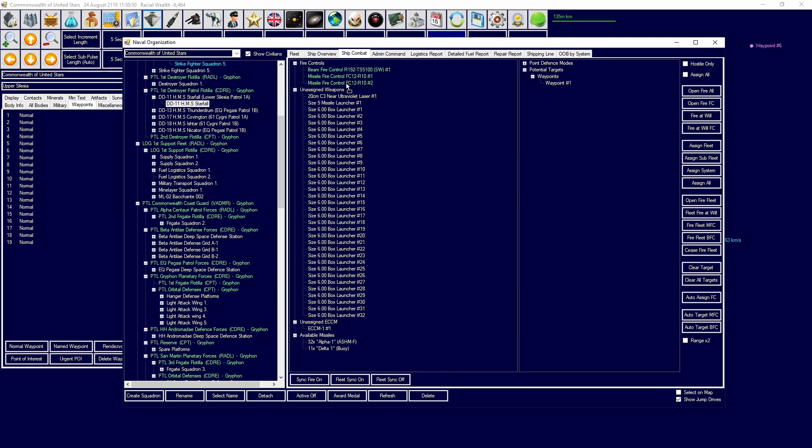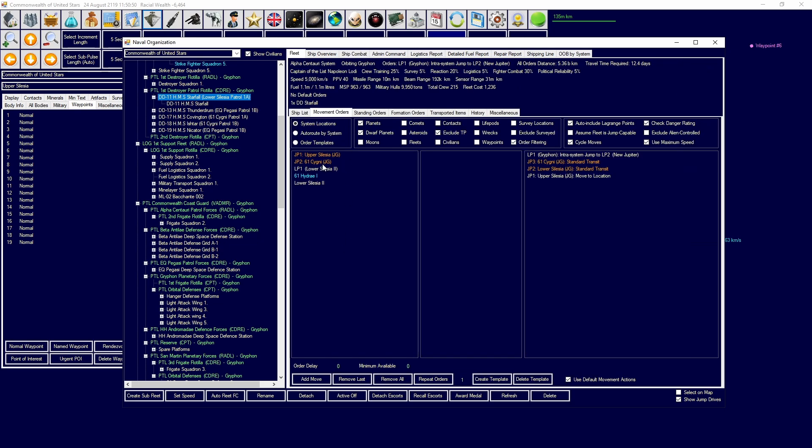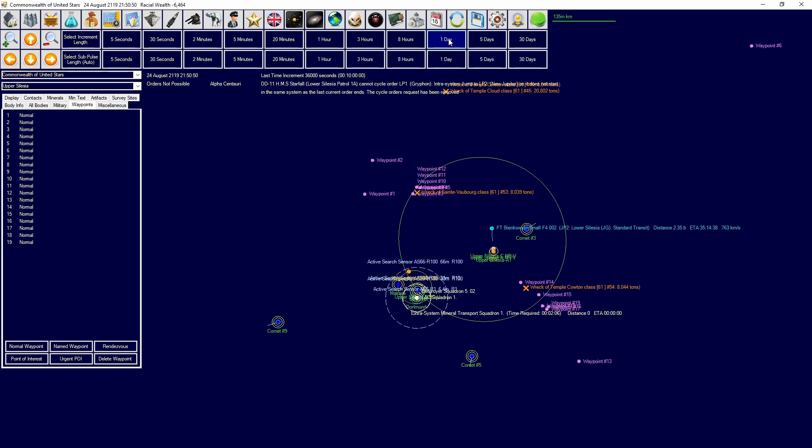Load the size 5 launcher. We're going to load one buoy, launch it onto the upper Silesian jump point, then transit through and fire another one at the next jump point for detection purposes. Then go back through and sit there, and once there we'll set your orders up more appropriately.